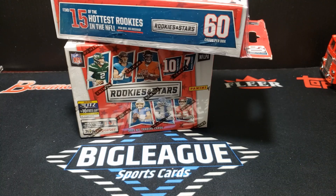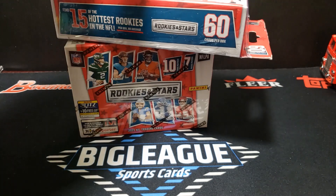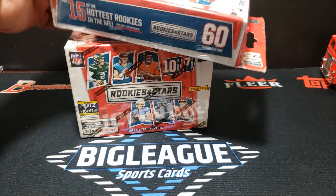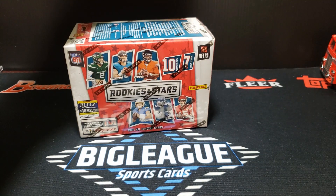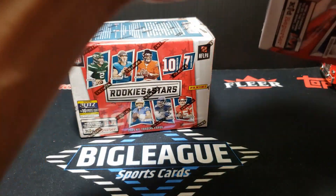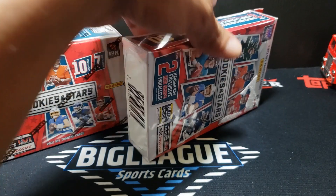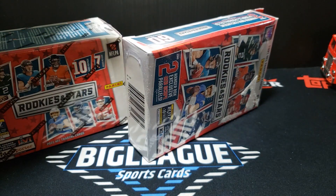Good evening everybody, it's Wednesday evening. We've got a retail mixture here, we're gonna do a little bit of 2021 Panini Rookies and Stars football retail. These are from Target.com, some pretty decent stuff's been pulled out of here, especially out of the hanger boxes.